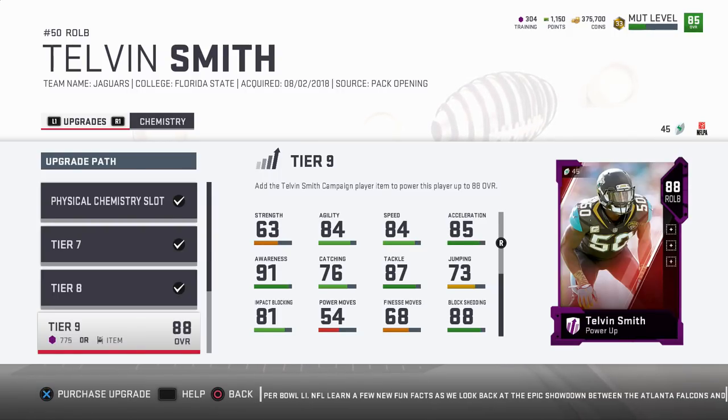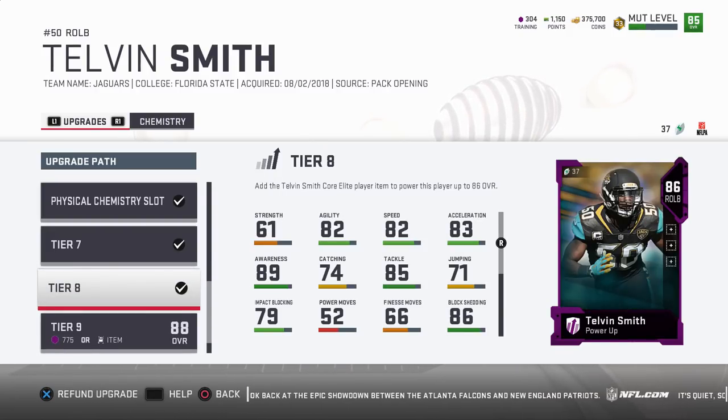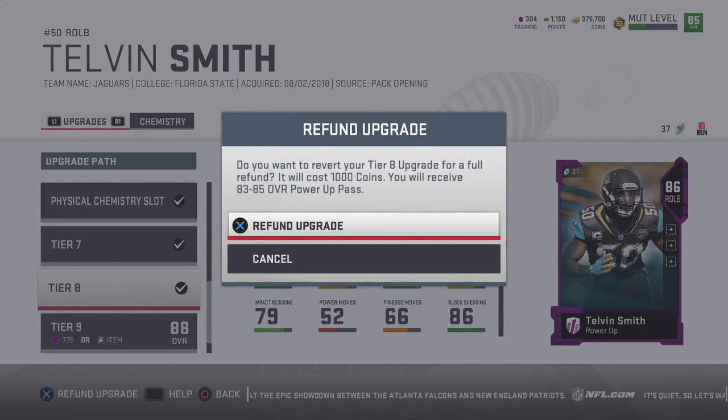Now we can go ahead and power him up to his 88, which is going to take 775 training points, which I don't have right now. The cool thing about the Power Pass is if you get Telvin Smith later — say out of a gauntlet reward pack — it's only going to cost you a thousand coins to downgrade back down and receive the 83-85 overall pass back. I thought these cards just disappeared forever, but no — you can downgrade, get the pass back, and put the player back in the set if he's not on your team.